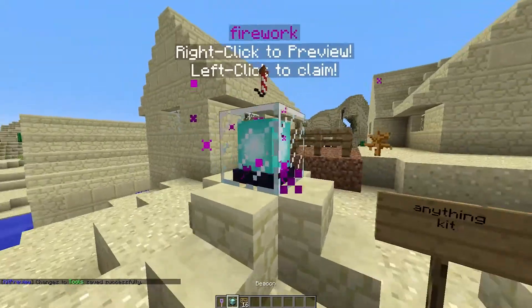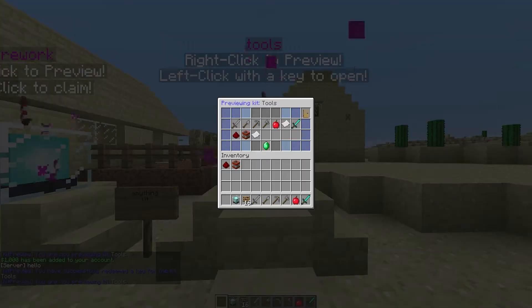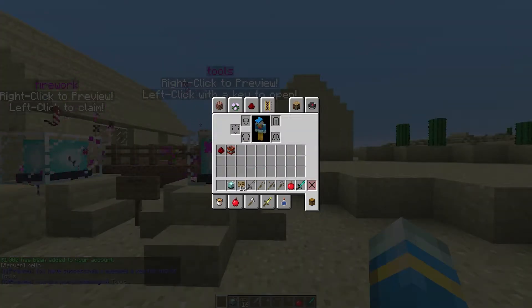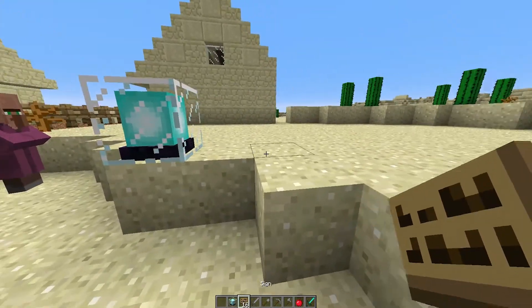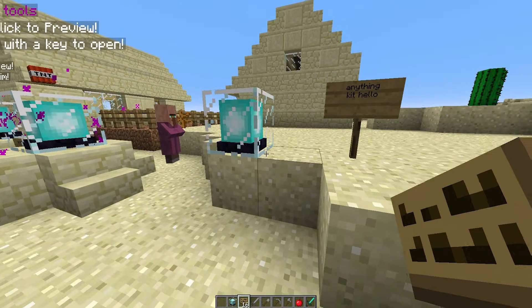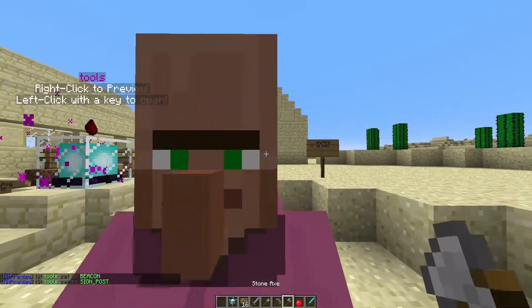You can either link a kit to a beacon or a sign. Let's use this key on the beacon — that will give us the kit. As you can see it's given us all of the new items, given us a thousand dollars, and the server has said hello. To do this, pop down a beacon or a sign — you can write anything on your sign and even use format codes — then do /kp set followed by the kit name, so 'tools', on the sign or post.